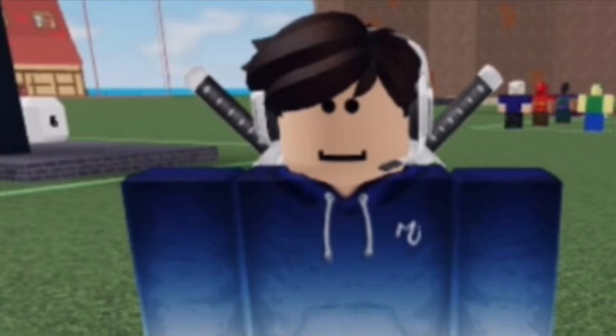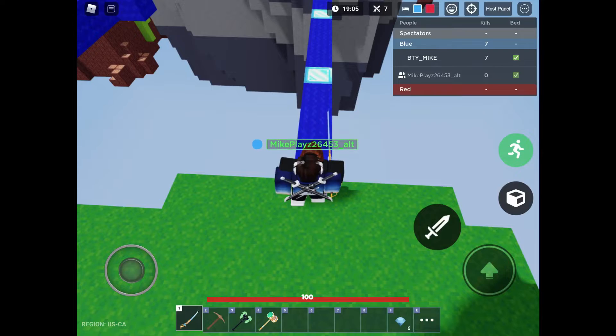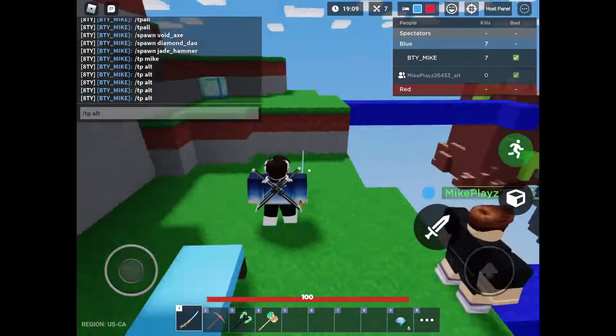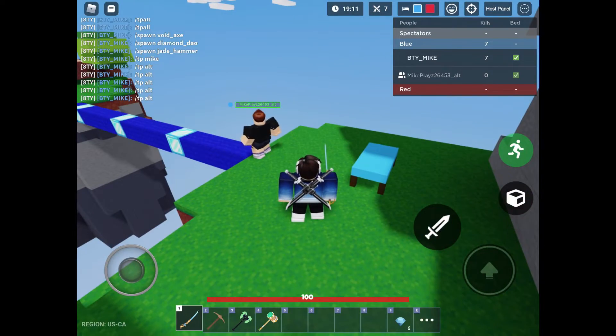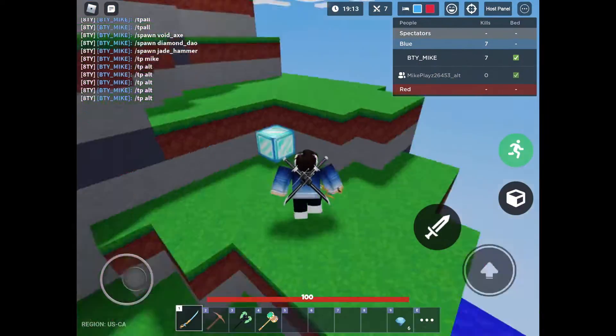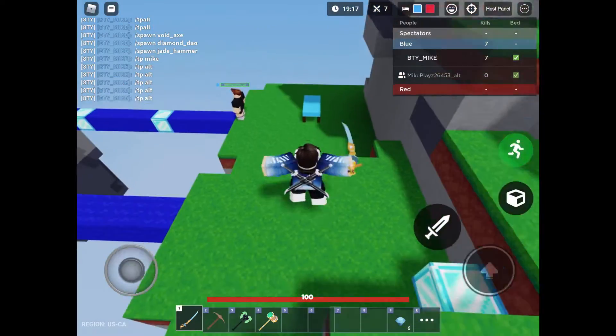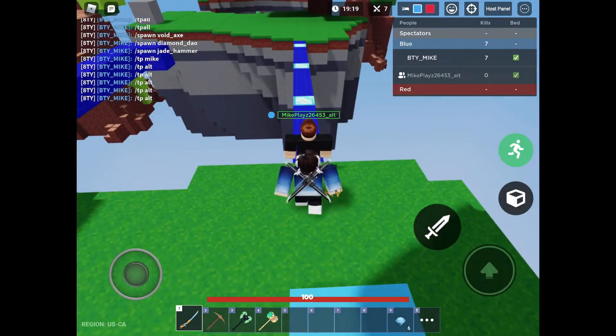This is some footage that I took in a custom match with my ult. The reason why I have my ult is so I can teleport back to the exact same spot. Every 5 blocks there's a diamond block, so I'm gonna see the distances.